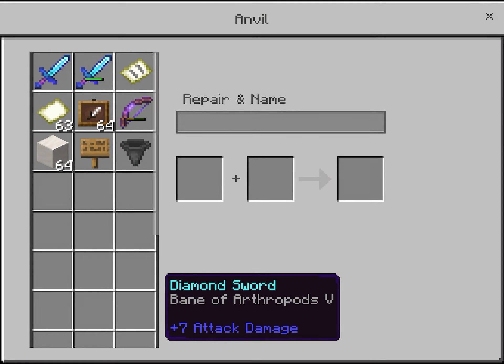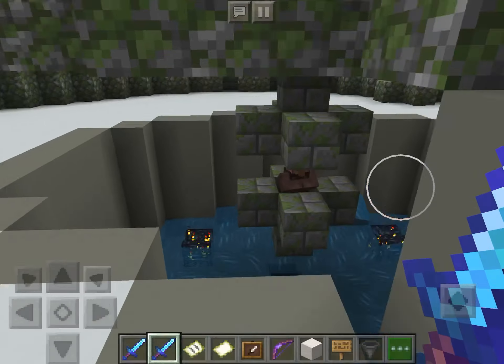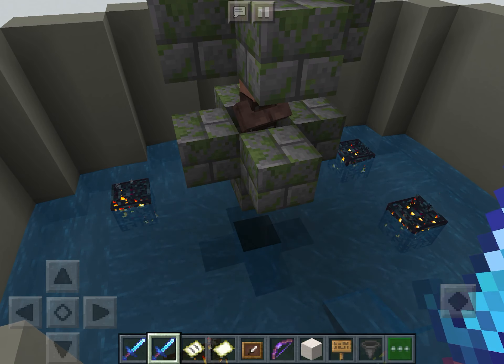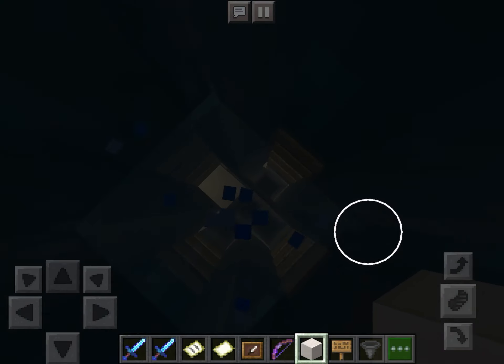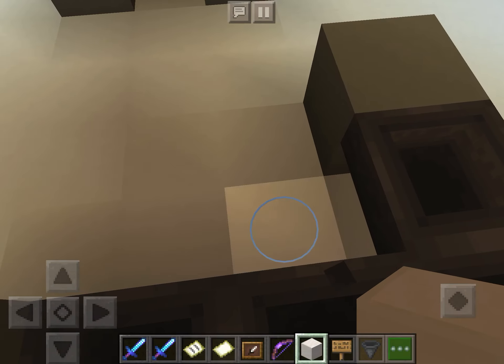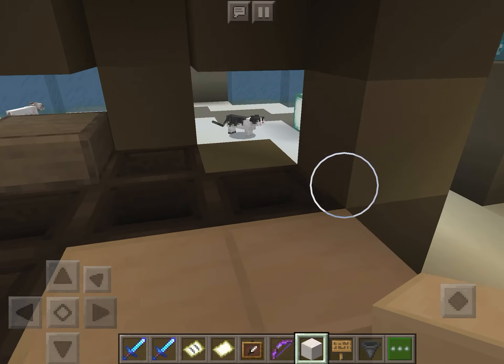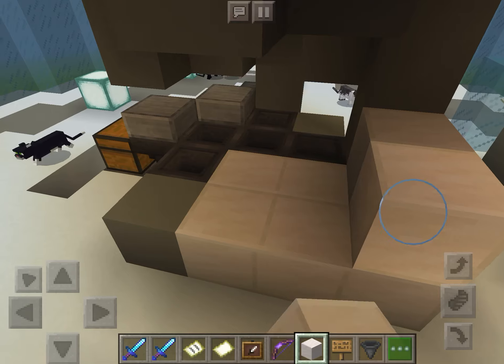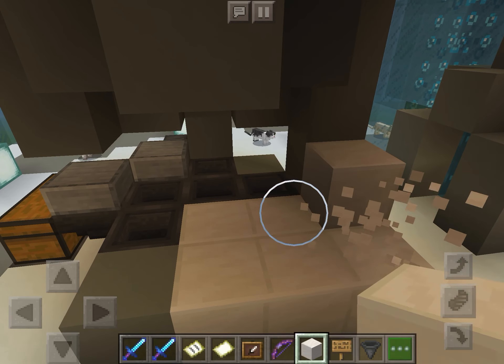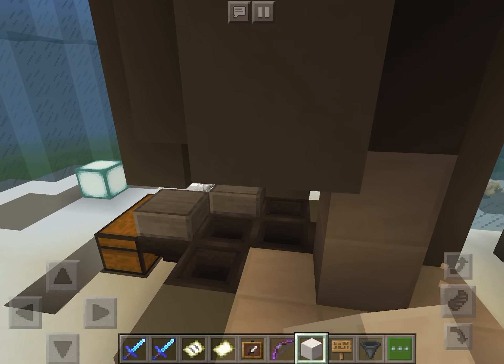And then this is how I upgrade my stuff. I also just added these because zombies and other stuff would spawn. In here zombies would spawn, so I'm just going to go down there really quick and lock it up so I can show you, and then I can fix it later.